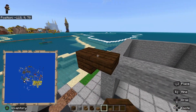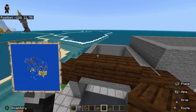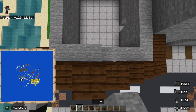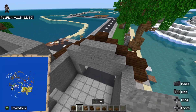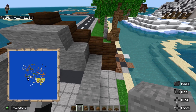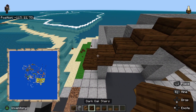Gradually slope up with dark oak slab until you reach the middle, which I believe is right here. Let me just make sure — yup, the middle's right there. You want to do this with the stone as well. I think I did something wrong there.